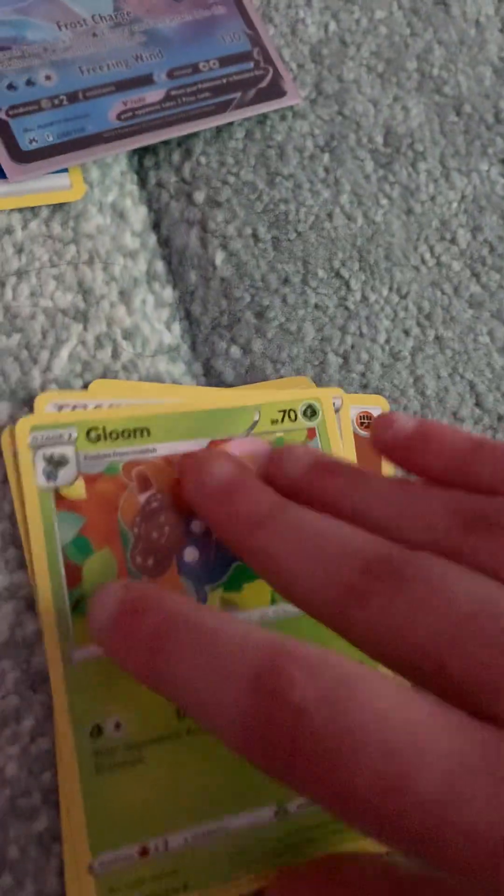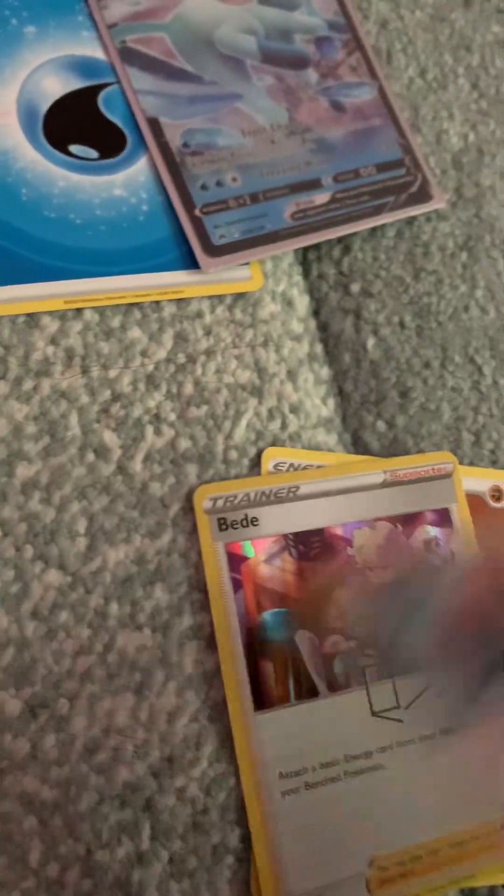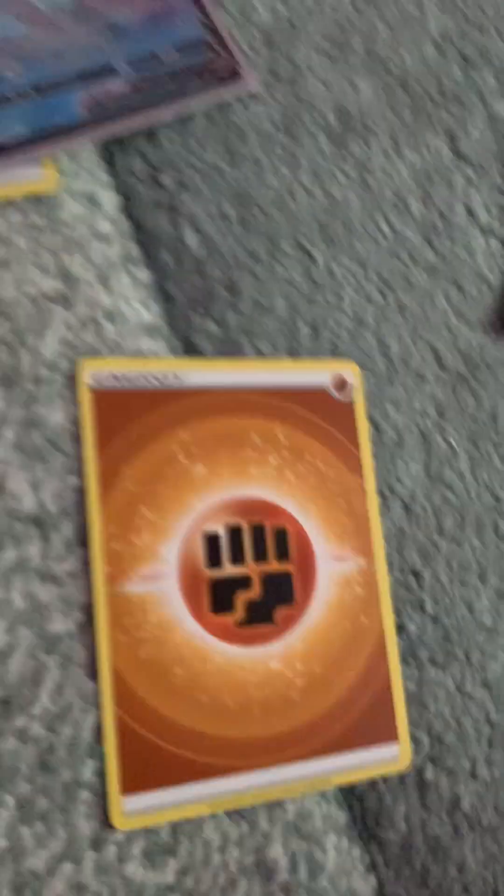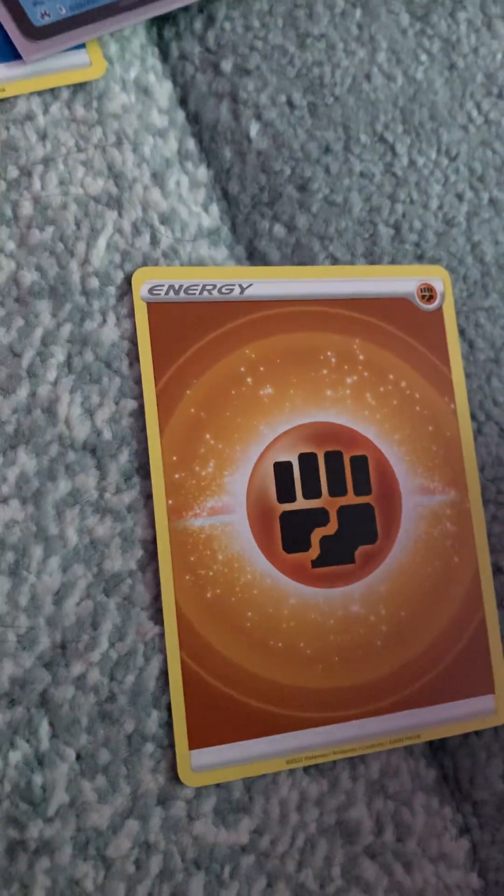Gloom — what the heck! Crushing Hammer. A signed bead card — I don't know what this means. And this energy. Pack seven!